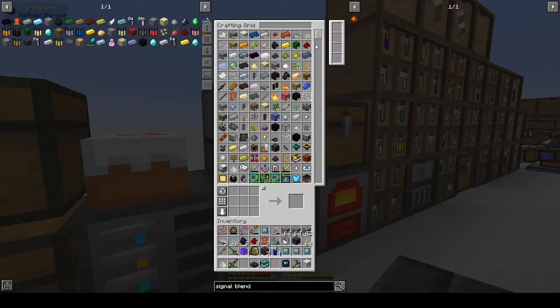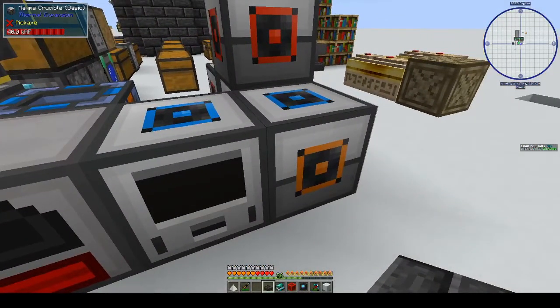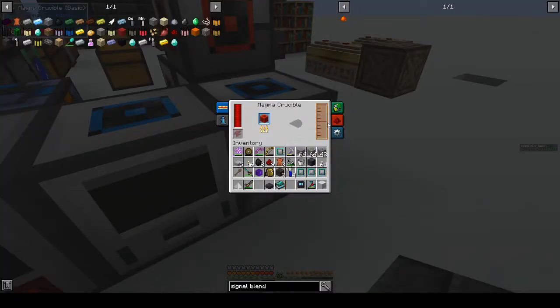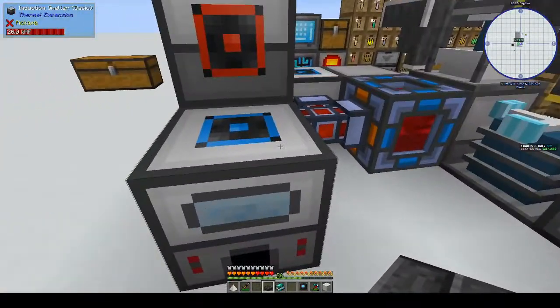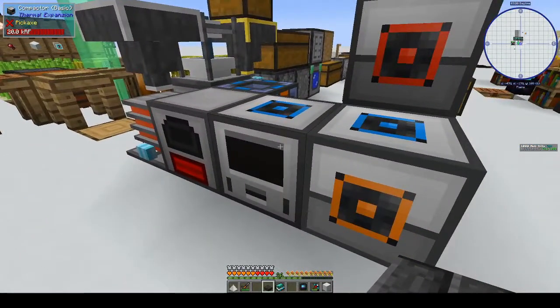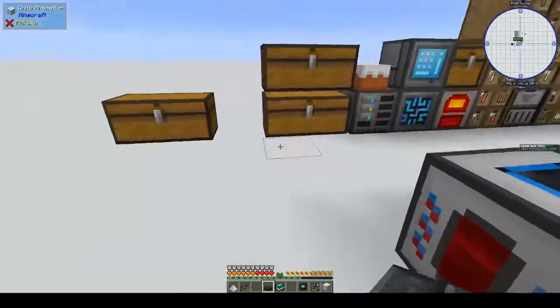Okay, do we have a magma crucible? Yes we do. Can we get a block of redstone? Let's put it in the magma crucible — that will give us destabilized redstone. Then we have to put that in the fluid transposer, which I don't know if we have. No, we don't. So we have another machine to build.